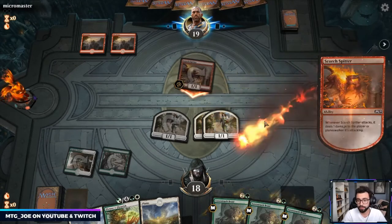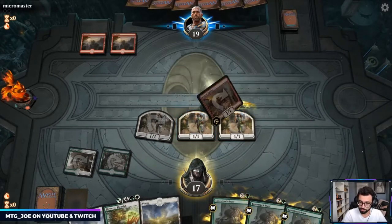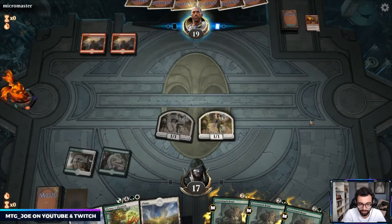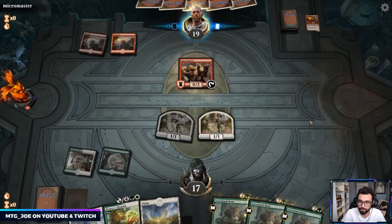It's advantageous for us to trade with Scorch Spitter. Historically against Mono Red you wouldn't want to commit, but without Goblin Chain Whirler it's better to have a board of 1/1 dorks. So far this set's been really fun. I've liked the Blue-Green splash — we played that quite a bit. The Mono Black Ayara Aristocrats with Witch's Oven and Cauldron Familiar kind of combo synergy deck has felt really good.